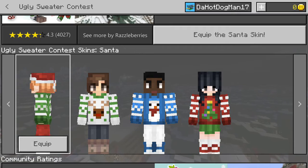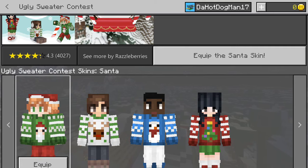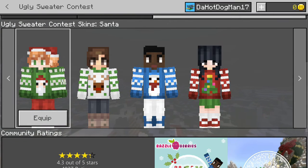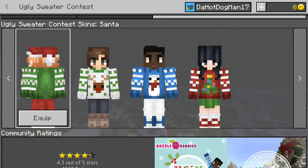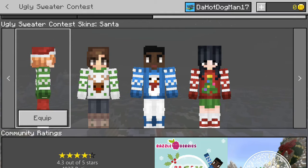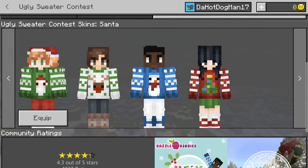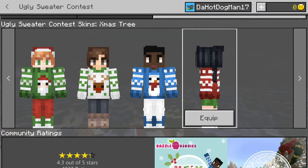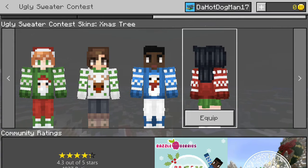So this is an ugly sweater skin contest pack. The first skin is the Santa skin — you've got a little Santa Claus with a green sweater. You've got the Santa hat, and I like how the hair is made. Looking at the Santa skin again, he has red jeans or sweatpants and green sneakers.